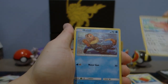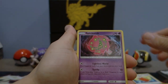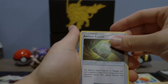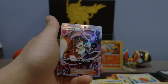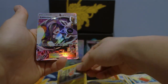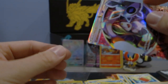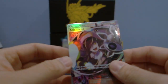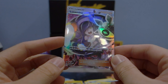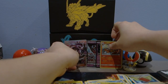Without further ado, the last pack of this opening: steel energy, Licktung, Weavile, Eevee super cute, Slandit, Turtwig, Spiritomb, Alolan Dugtrio, ancient crystal, reverse hollow Rotom, and for the rare we have a Full Art Lusamine — very very nice pull! That will be our full art trainer of this booster box. Not going to complain at all — still need this card for the collection, really nice that we pulled it. Let's do a super quick recap of what we got.